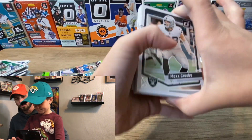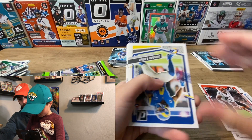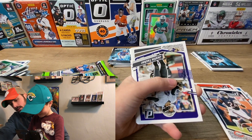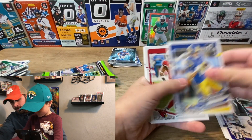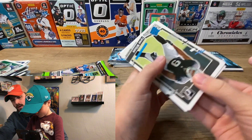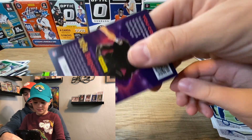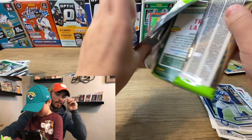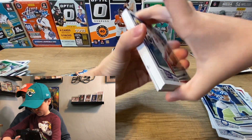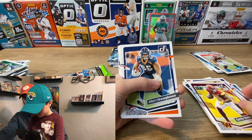Thanks for watching as always, guys — appreciate the support. Like and subscribe if you haven't; we're at 330 subscribers now, which is pretty awesome. Moving a little quicker through these packs: possibility of a Downtown here. Justin Herbert, Justin Tucker — the GOAT kicker. Budda Baker, Brandon Cooks, Jonathan Taylor showing up.